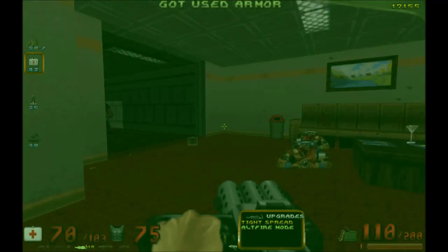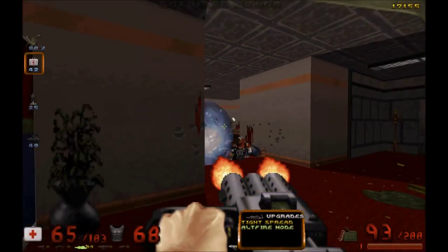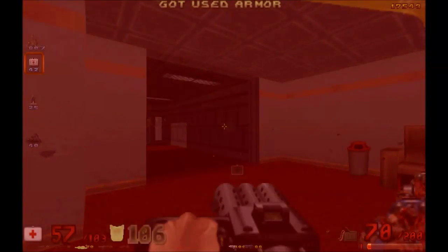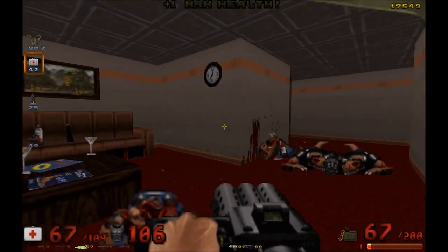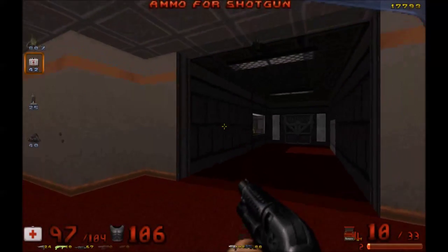There we go. Now we have alt fire mode for this — which does that. It basically fires reflector shots that can bounce off walls. Kind of reminds me of Unreal Tournament. Back in heat, and now we have the same thing for this.